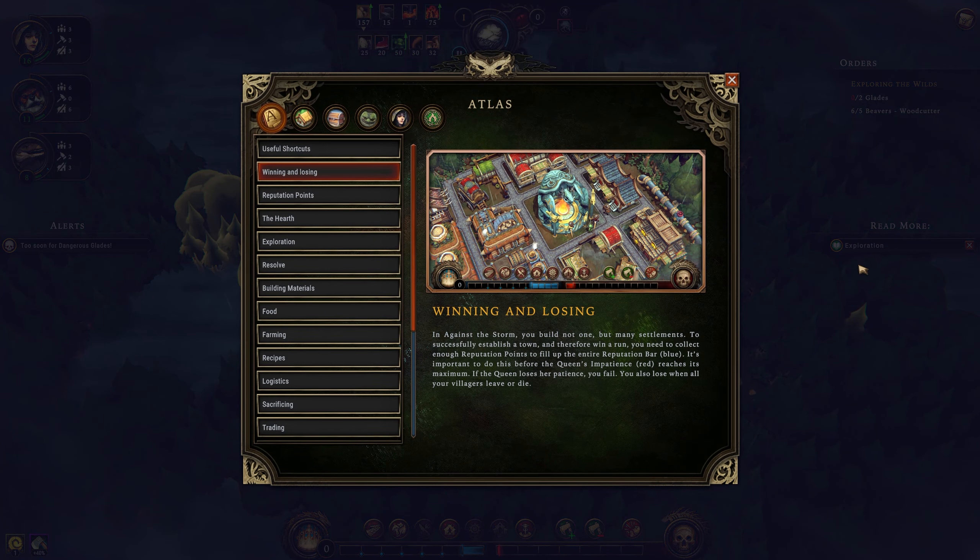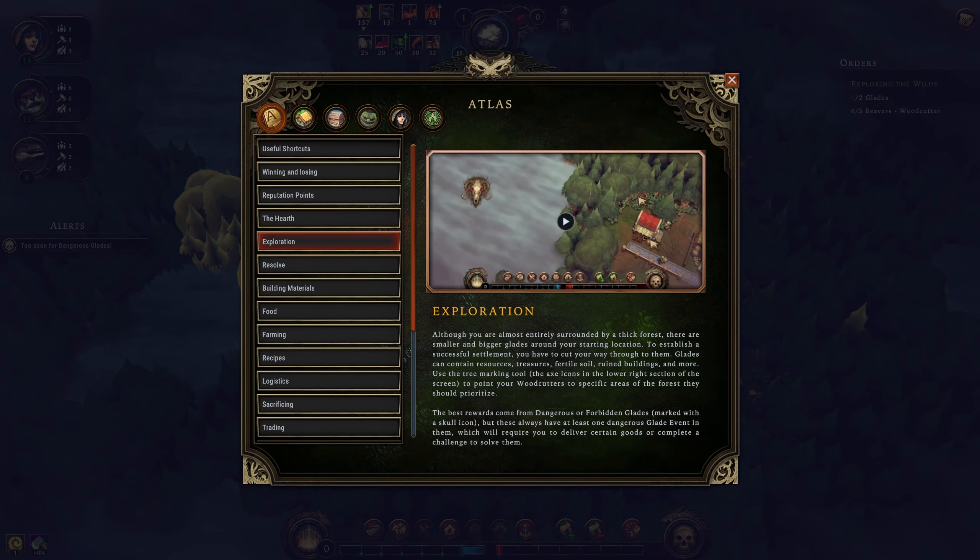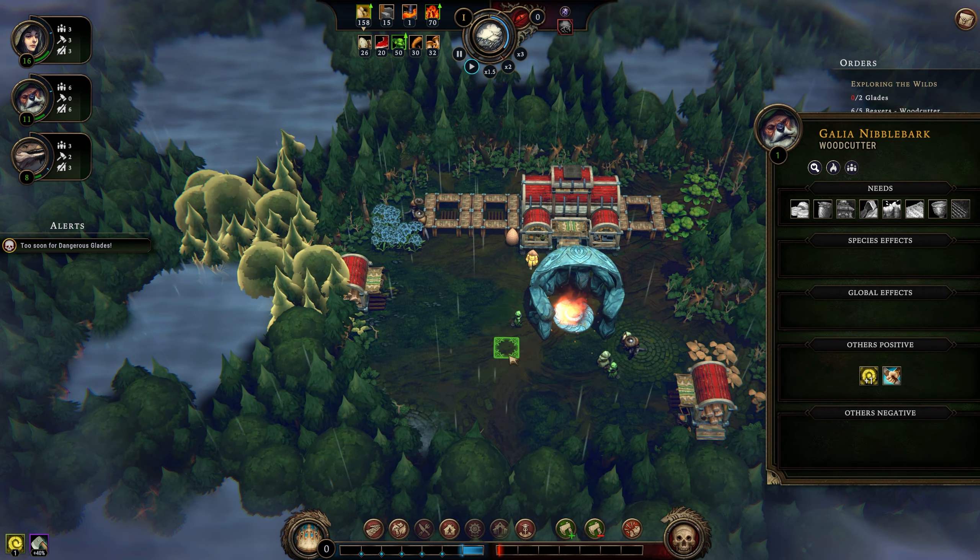Winning and losing - in Against the Storm, you build not one but many settlements. To successfully establish a town and win a run, you need to collect enough reputation points to fill the entire reputation bar. It's important to do this before the queen's impatience reaches its maximum - if the queen loses her patience, you fail. You also lose when your villagers leave or die. Although almost entirely surrounded by thick forests, there are smaller and bigger glades around your starting location. To establish a successful settlement, you need to cut your way through to them. Glades can contain resources, treasures, fertile soil, ruined buildings, and more. The best rewards come from the dangerous or forbidden glades marked with a skull icon - these always have at least one dangerous glade event requiring you to deliver certain goods or complete a challenge. So there's no actual combat. Interesting.